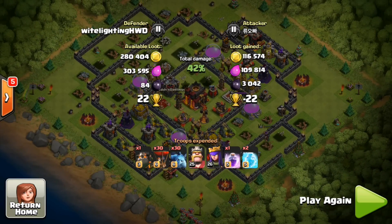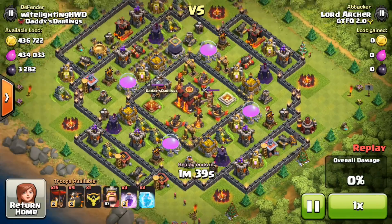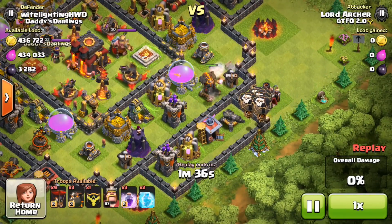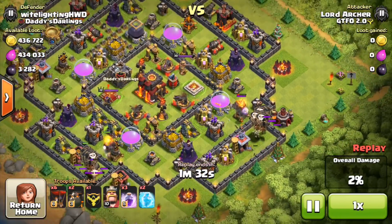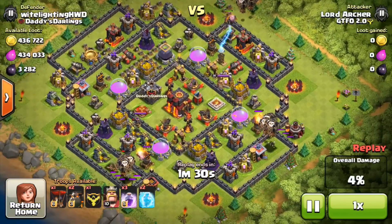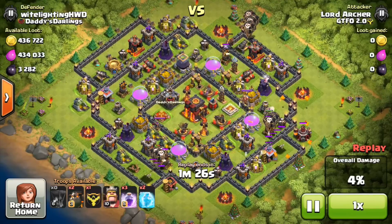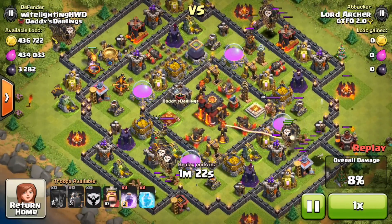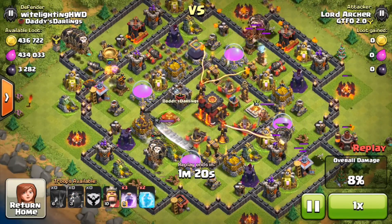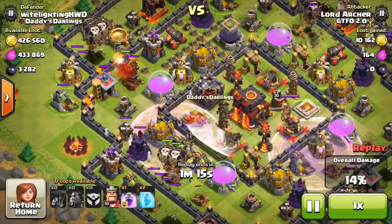Next taking a crack at my base is Lord Archer from the clan 'Get the Fuck Out 2.0,' and he will be using shattered lava loon. Basically he's going to be putting his lava hounds down on my air defenses with a small group of balloons behind, in order to take out all the archer towers and air defenses so he can get the three-star. He does manage to take out all of my air defenses, but he only has a couple of spells left.